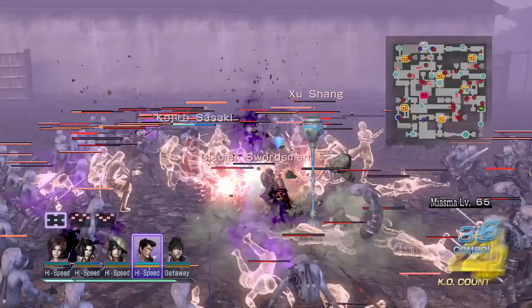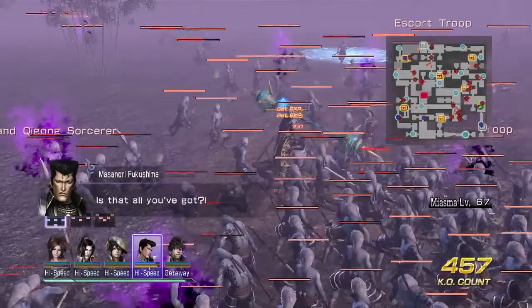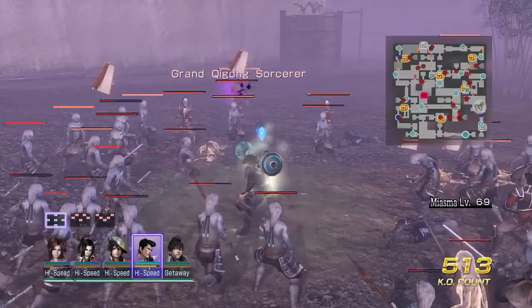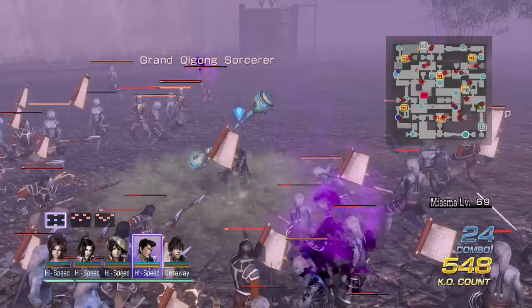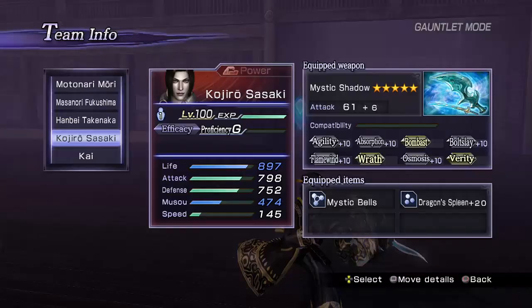Number 4: here we have Masanori Fukushima, and the reason he's here is because his special attack activates Osmosis and Absorption, and so does his first charge attack and the third string combo, which is just Square three times then Triangle. You don't need to spam Struggle for these combos to activate the two attributes. He's not the greatest out of this top 5, but he's okay, which is why he's at the bottom end.